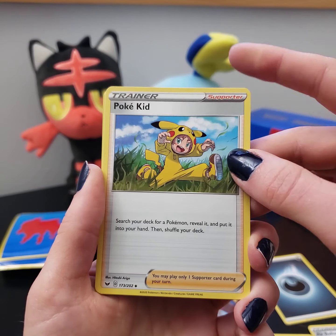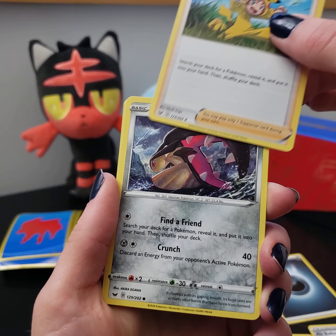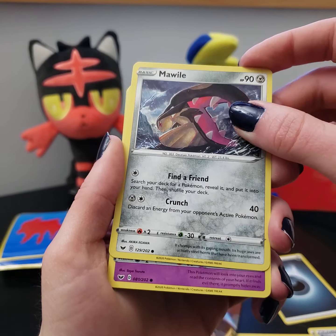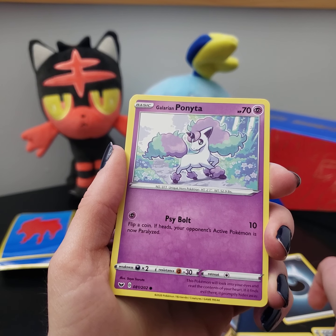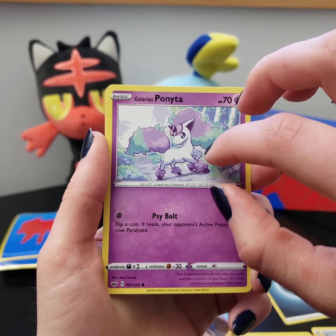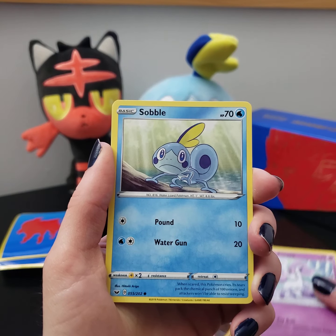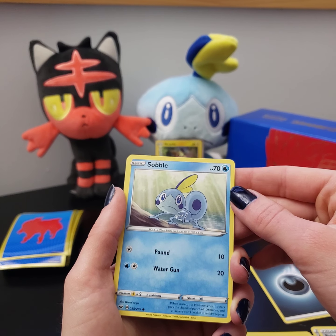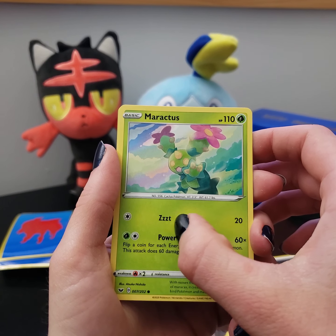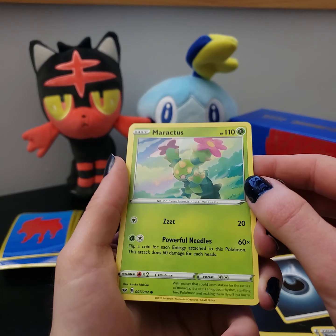To start, we have Galvantula with a Volt Wave — I like the little electricity effect in the artwork. We have Air Balloon trainer card. Poke Kid trainer card — this reminds me of a Sword and Shield NPC. I think there's one that talks about being really battle-hardened, and another that talks about their parents' relationship in an interesting way. We've got Mawile — some really nice artwork here. I'd say that Mawile artwork is probably one of my favorites from this set that isn't a holographic or anything.